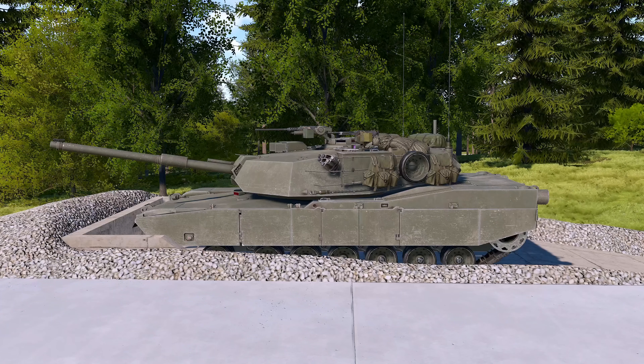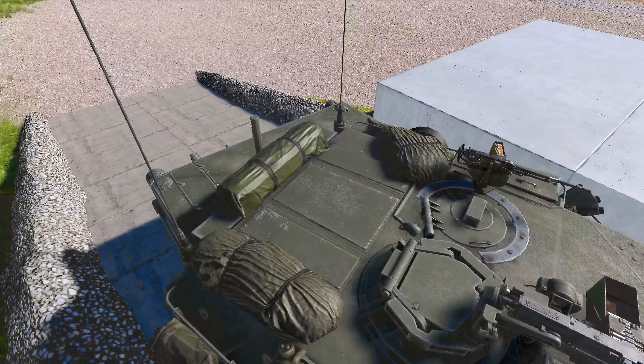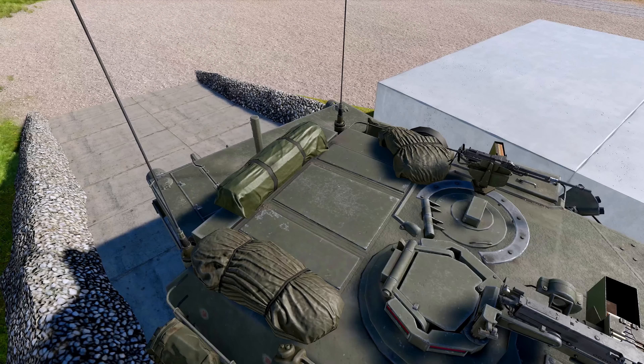Both are equipped with a dated 105mm main gun, and the M1 IP features an improved armor package. The tank stores its ammunition separately in the turret bustle with a firewall separating the ammunition from the crew compartment. The tank also features blowout panels, allowing the vehicle to survive what would have been a catastrophic kill in other armored vehicles.